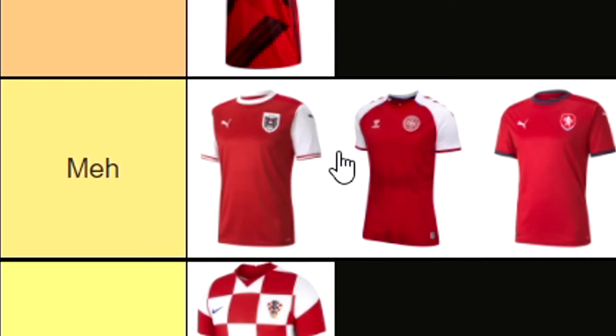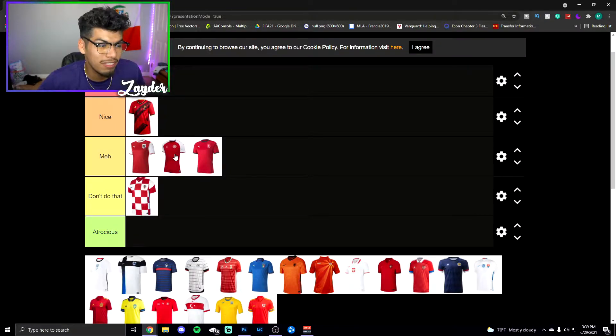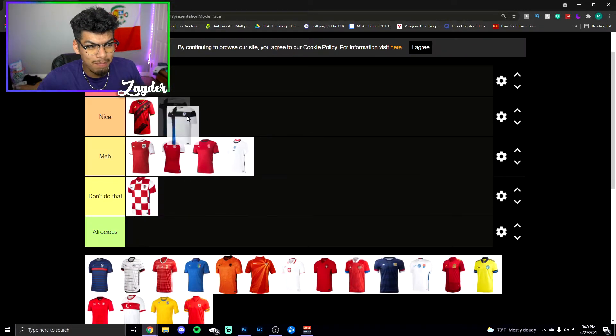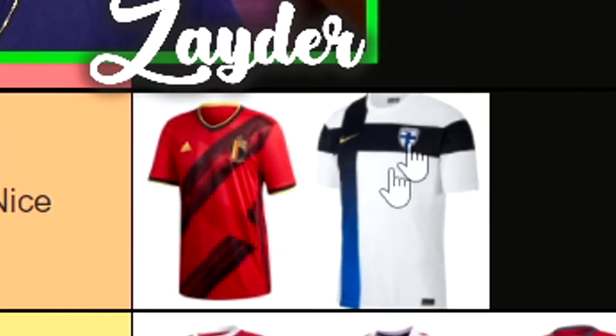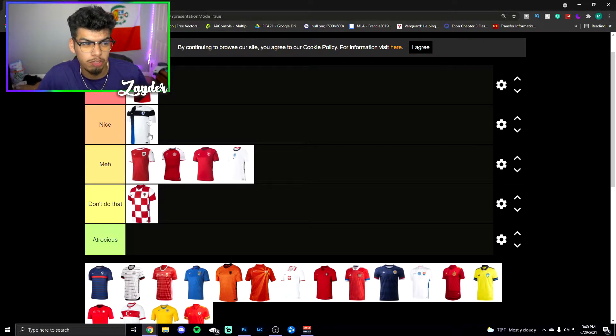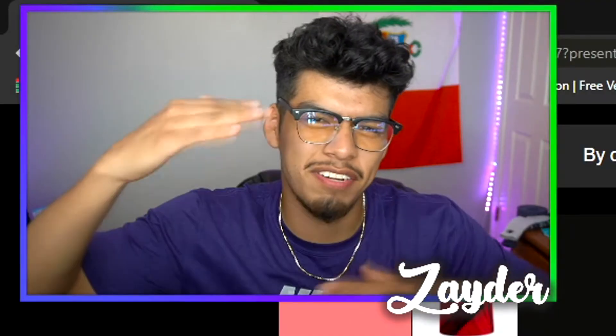We have Denmark here — these two kits side by side look way too similar. I think the Denmark one's a little bit nicer though. I'm going to put it in meh. To be completely honest I'm going to put England in meh as well — it's pretty basic, one color with the badge in the middle, nothing really special. Now this Finland one is pretty nice — I like the cross kind of representing the flag. I might actually put the Belgium one in beautiful because I feel like they're in a different tier.